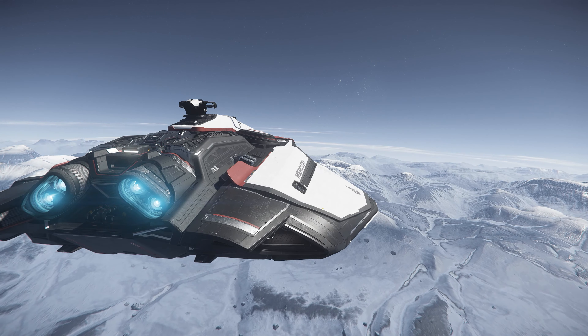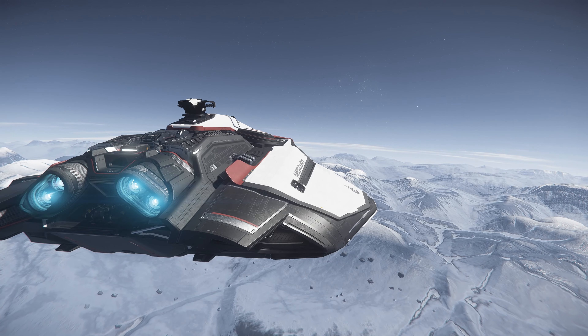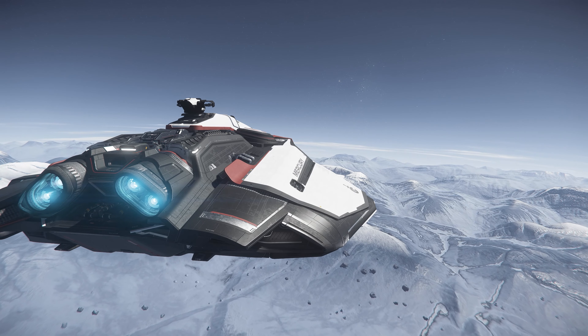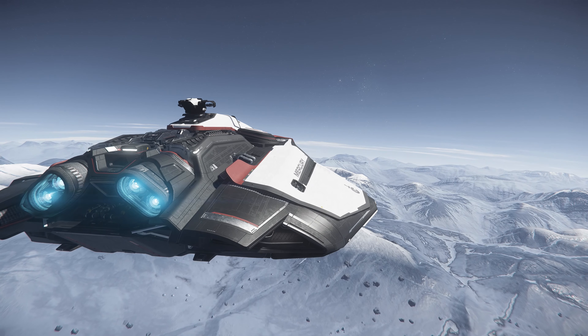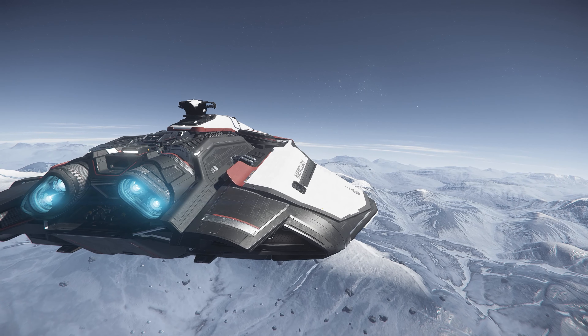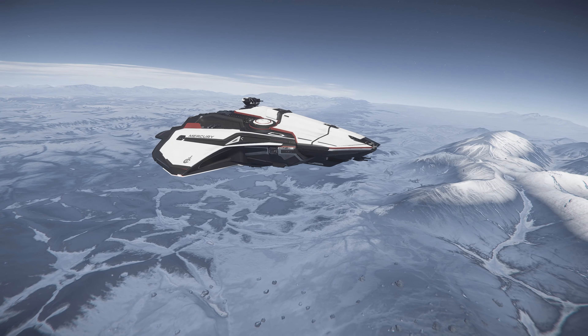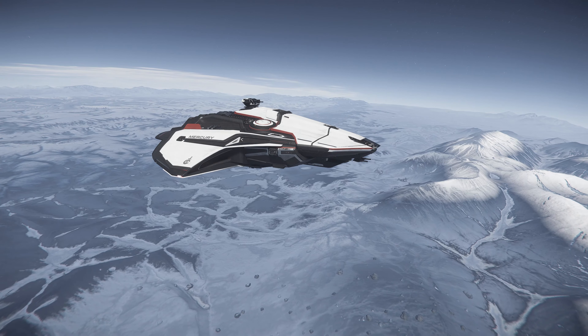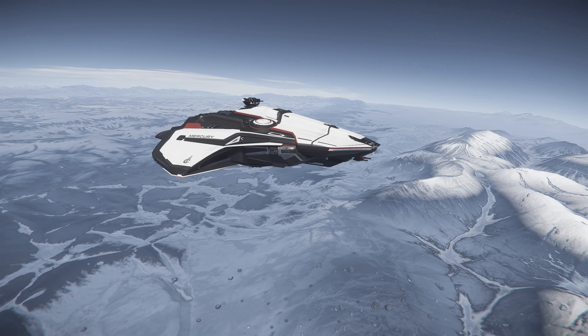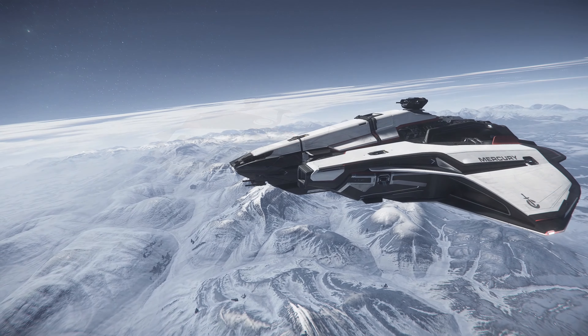Hello, I am Akira, your personal AI, here to give you another guide to the galaxy. The Mercury Star Runner is a courier ship manufactured by Crusader Industries, a human spacecraft and component manufacturer located in the upper atmosphere of Crusader in the Stanton system. The Star Runner is a multi-crew ship with a recommended minimum crew size of 2, focused on quickly and discreetly delivering small payloads of goods or data around the verse.